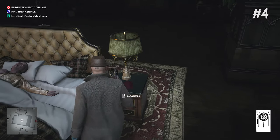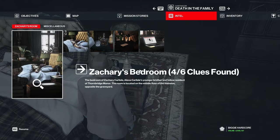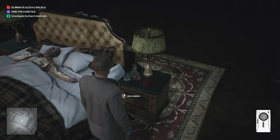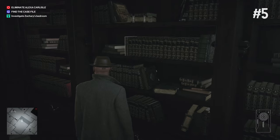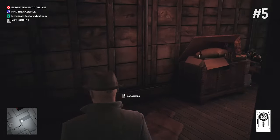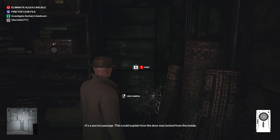Now this is the one that I missed the first time. You need to take your camera out and scan the whiskey glass and decanter. I spent ages searching through this room and could not find it, but then I thought to use the camera. That's number five. And then there's the hidden door — it's a secret passage. This could explain how the door was locked from the inside.